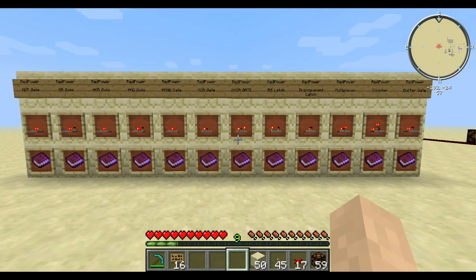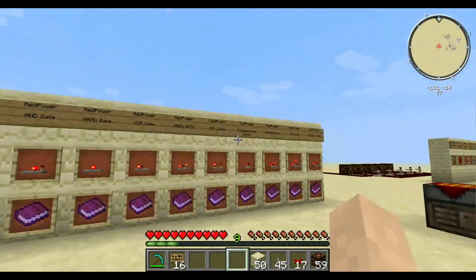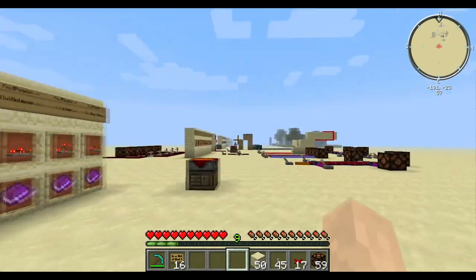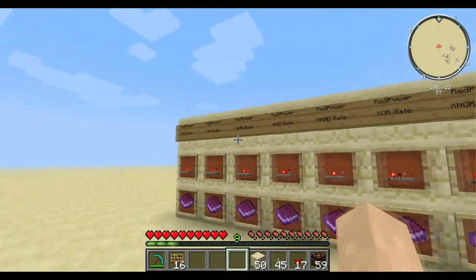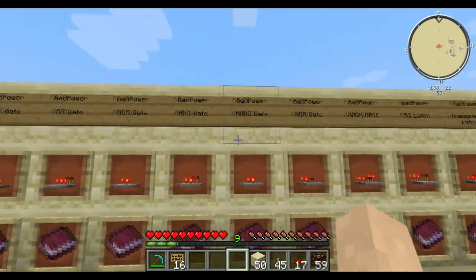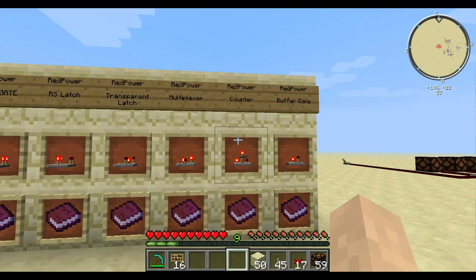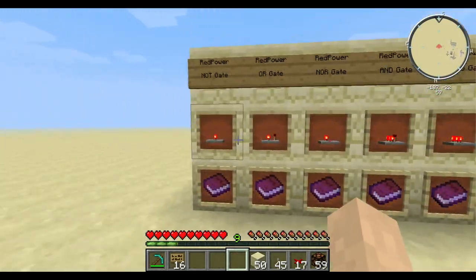Hello guys, and welcome back to episode 6 of my tutorial series — another Red Power tutorial. I know you guys might be sick of this, but I'm not. I really enjoy all these neat circuits and all the things you can build with Red Power. So today I'm going to be mainly talking about all the gates that come with Red Power, and some more complex circuits that are all wrapped up into a neat little block. So let's get started.